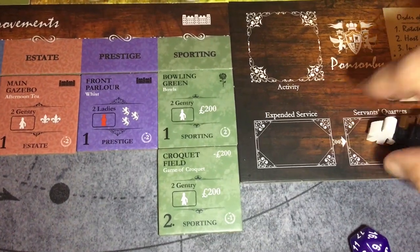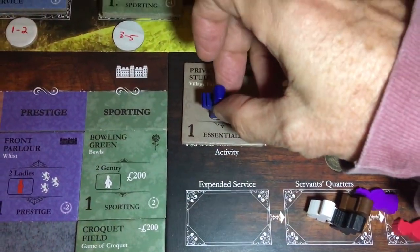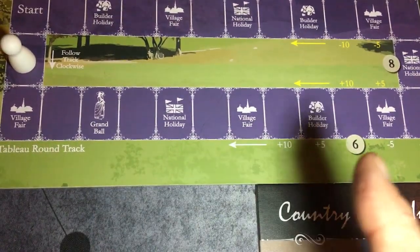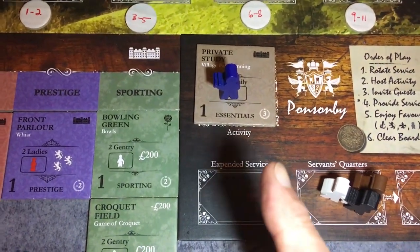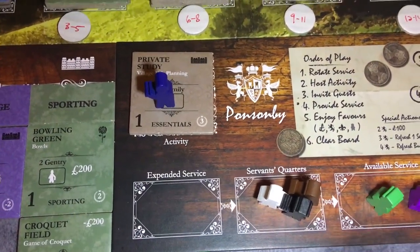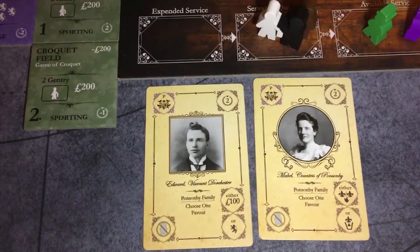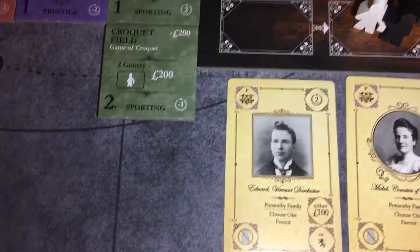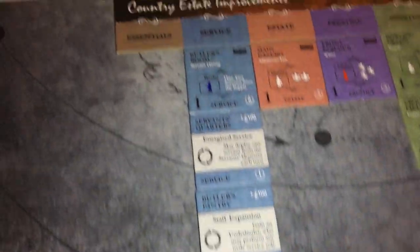Second turn. I'm going to rotate my service. I've got to get the private study played because there are three potential village fairs in my future, two for certain. I really don't want to give up the 500 pounds I'll get on the next village fair because of the useful man, so absolutely I'm playing that. I'm going to play the lady of the house — take 100 pounds and look at two guests, keep one. I'm glad that she's screening her guests because this one is very good indeed. We're now set up for our village fair.